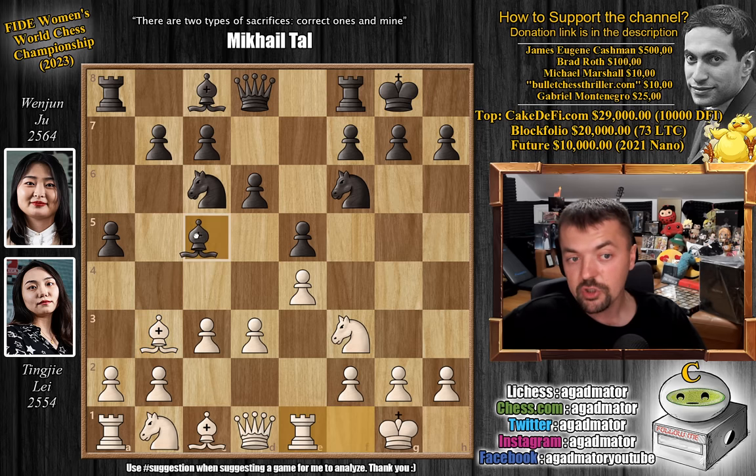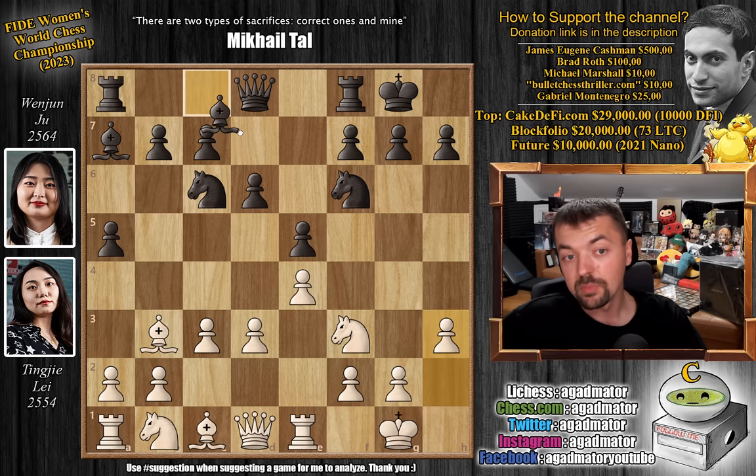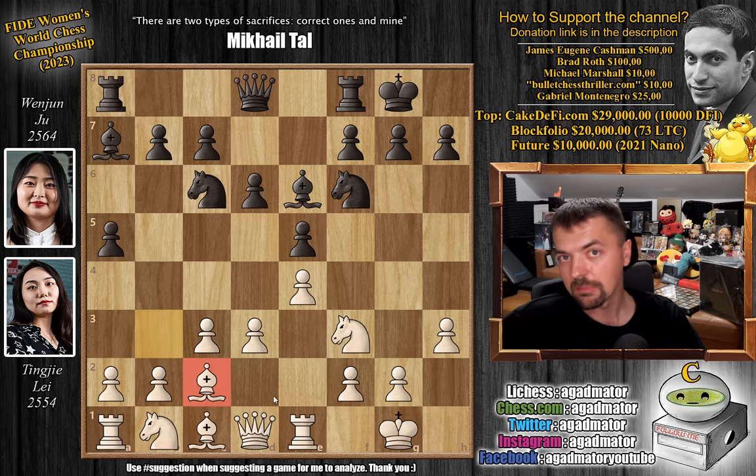But here we have bishop to b3, sort of mixing it up, trying to confuse Ju Wenjun. We have castles, and now rook to e1. We have bishop back to a7, also a standard move. Then h3, and now bishop to e6, countering the light-square bishop on b3. There is a game where knight b to d2 was played, but here we have bishop to c2. As of move 10 we have a completely new game.